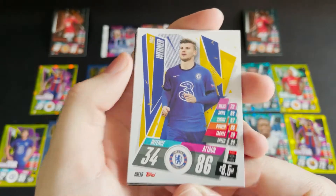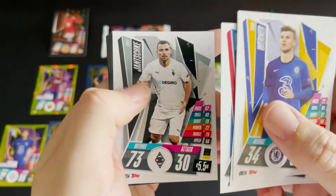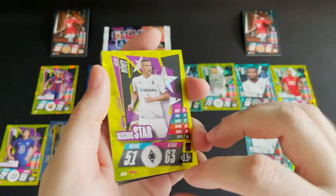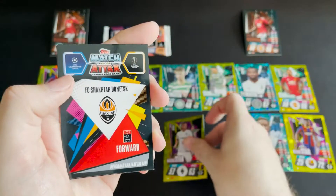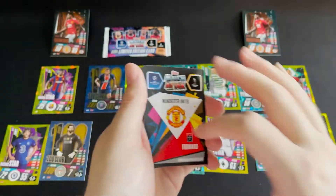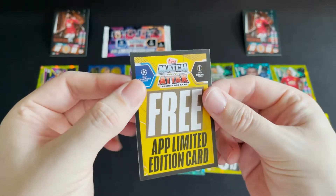First off we got a Chelsea forward, then a PSG defender, a Bayern defender, and a Mönchengladbach defender. We also have a Mönchengladbach midfielder — seriously very Mönchengladbach heavy, these cards — but not going to complain. A rising star, then a Shakhtar forward Man of the Match. So our third Marcus Rashford — are we finally going to see something other than bronze?